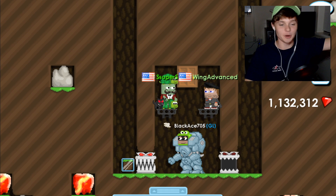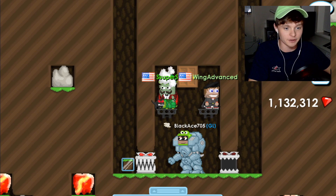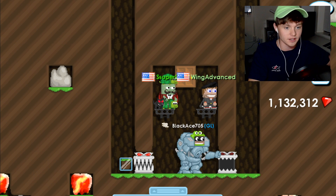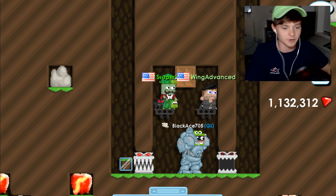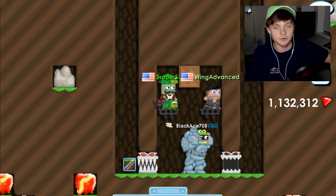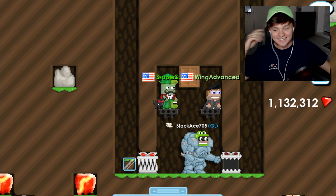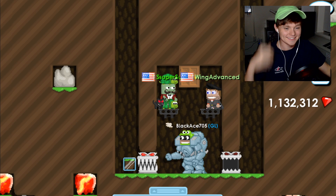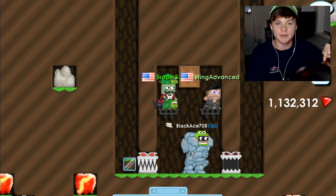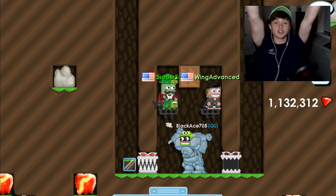Shadow Surfer: 'Anyway guys, I hope you enjoyed this random video — it was pretty fun to record. Thank you to Wing Advance for joining me, definitely subscribe to his channel. Subscribe to Black Ace as well — or actually, unsubscribe Black Ace, subscribe to Wing Advance.' Wing: 'I agree.' Black Ace: 'Subscribe to both and unsub Shadow Surfer.' Shadow Surfer: 'If you enjoyed this video, like and comment, subscribe if you're new — this has been Shadow Surfer, signing out, see ya!'